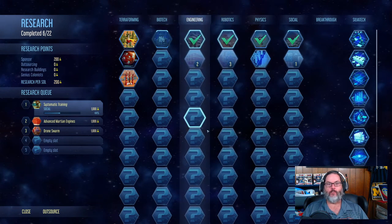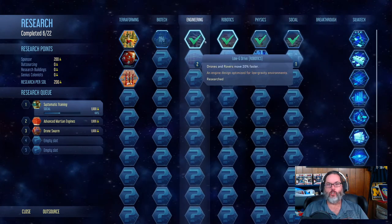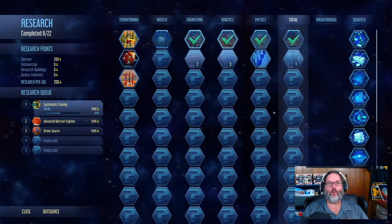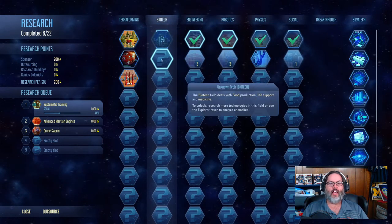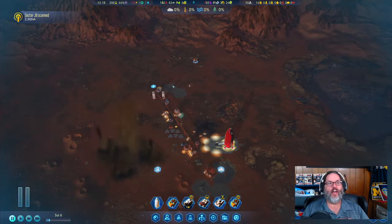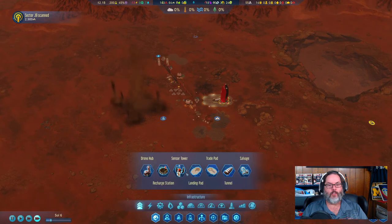My focus is social engineering and robotics — those are the three I want to charge up first. Biotech will have some things too, because I'm going to go ahead and put that in. I want to unlock farms; in fact, farms should probably be the first thing I do.